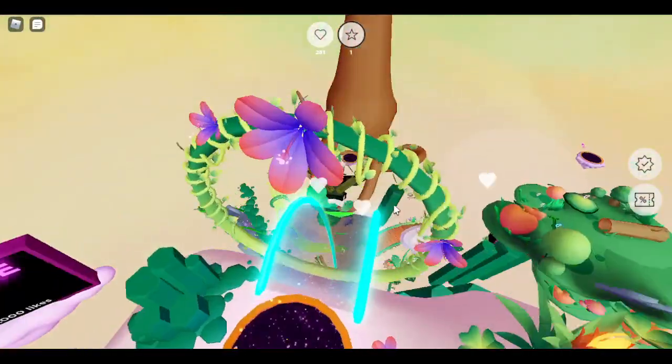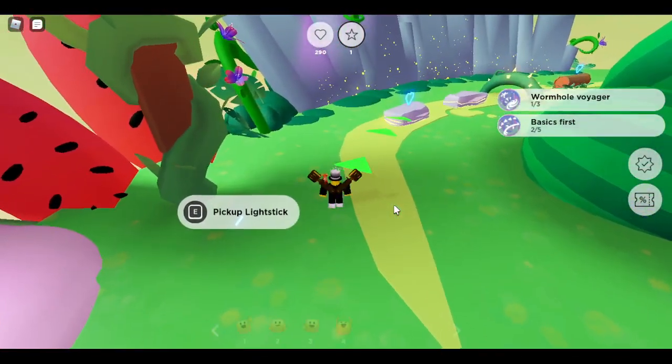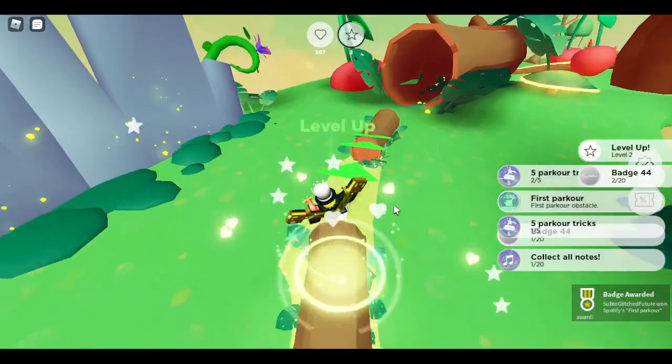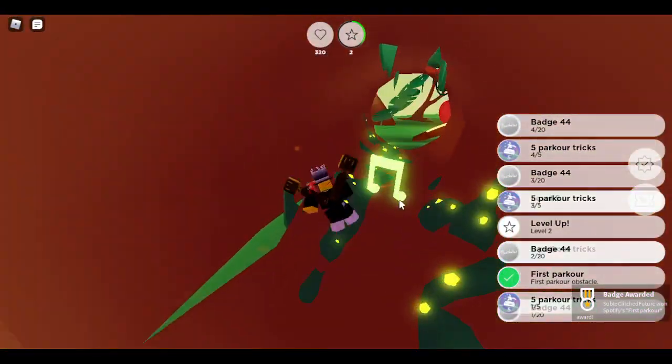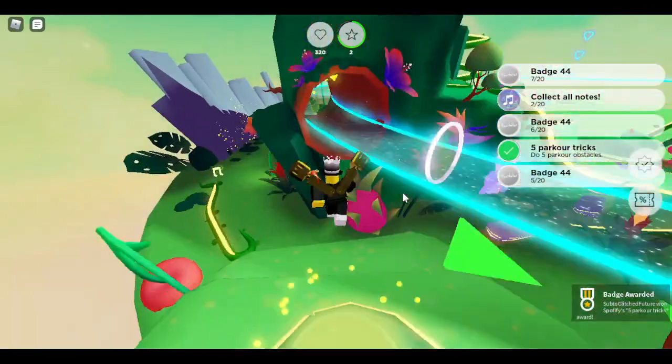Now, I already have this on my main, so I'm doing it on my alt. All you really need to do — this is super easy — is just slide on this, and you're going to get Badge 44. You're going to need to do 20 parkour tricks.